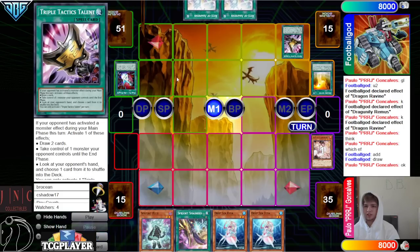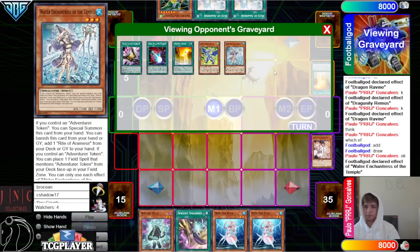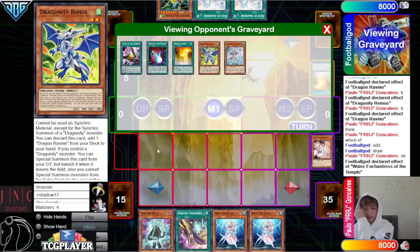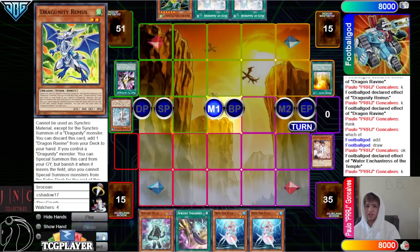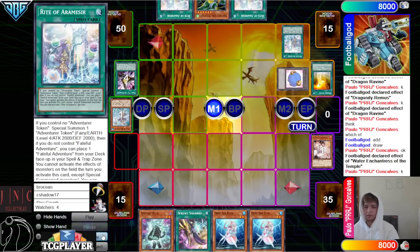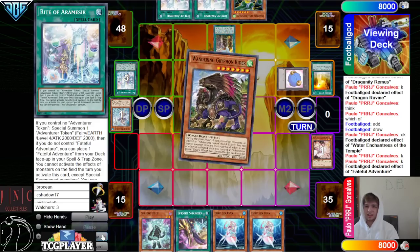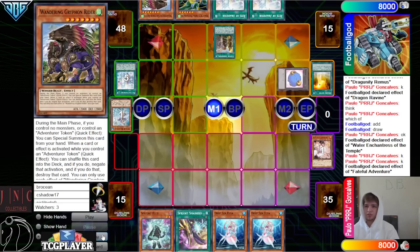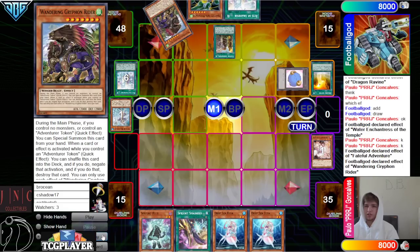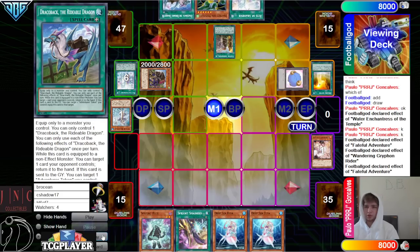It's already looking really scuffed. Draws Rite and Arma. Yeah, this can't summon itself out — you have to have a Dragoonity. So this is literally just ending on Griffin. It's really unfortunate that they drew as many Rite cards as they did. They're going to go search Griffin, then discard, Griffin summon. And then Fateful, go search Draco back.